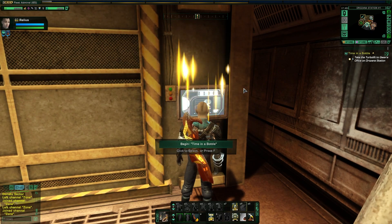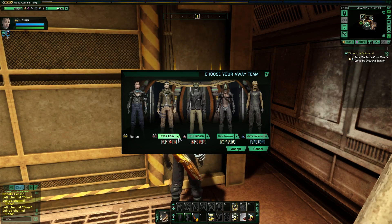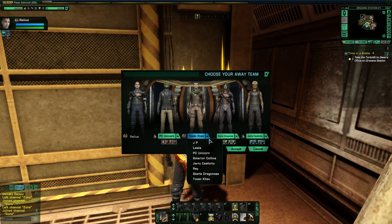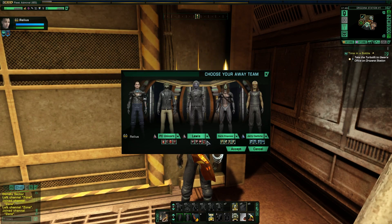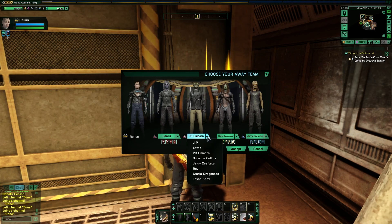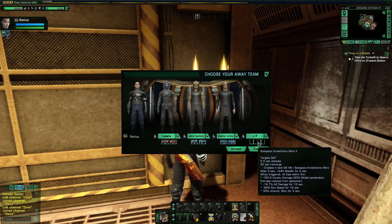Just make sure to keep a transporter lock on me. I could take people with me. Tovan, you're staying on the ship. Unicorn, you can come with — however, I expect you to stay upright this time. Lewis, you can come too. I don't think I need that much of a security escort. Maybe this time Unicorn, you'll stay behind.